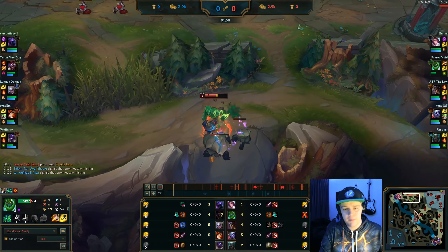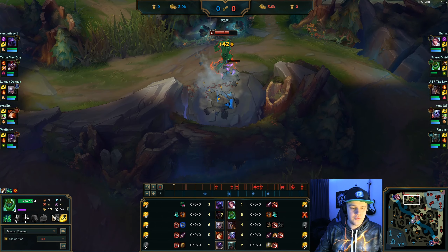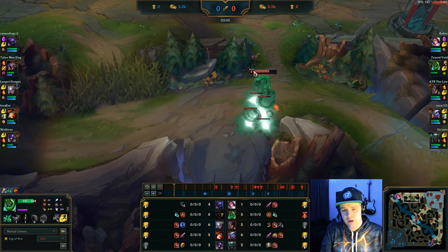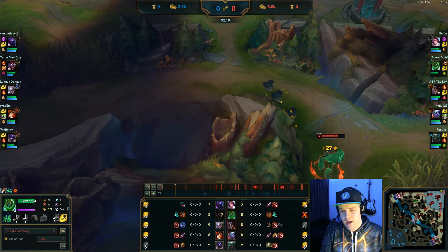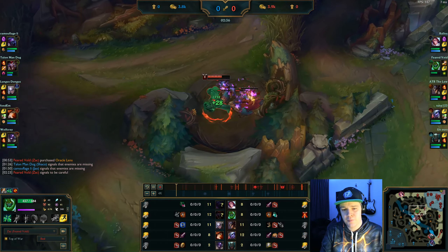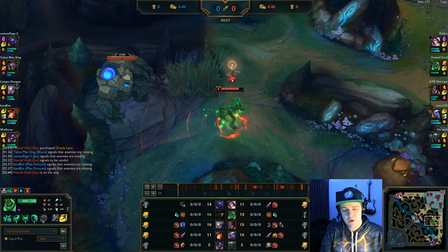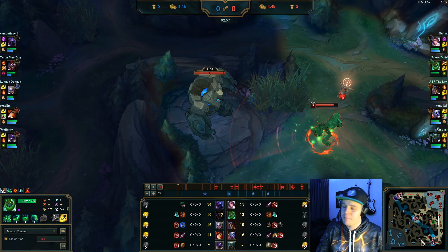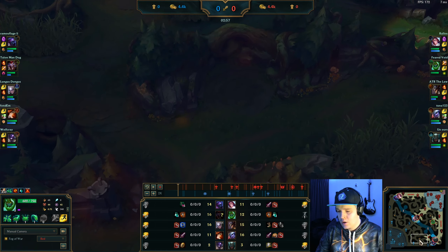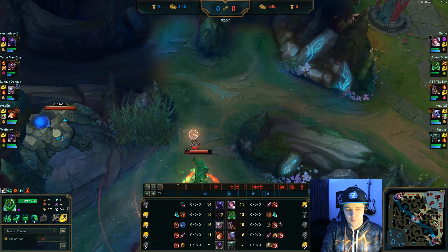My goal as Zac in the early game is to full clear and get my levels. You need to get to level 4 to 5 because then you'll have multiple points in your E and the range scales up significantly. Level 4 to 5 is when you want to start ganking - before that just focus on getting camps and experience. He has a pretty good healthy clear, so no issues there. I pull the Gromp and blue together. You don't want to walk too far to the Gromp side since blue will reset. Just put them together, drop your E, use W, and keep picking up blobs to reduce cooldowns.